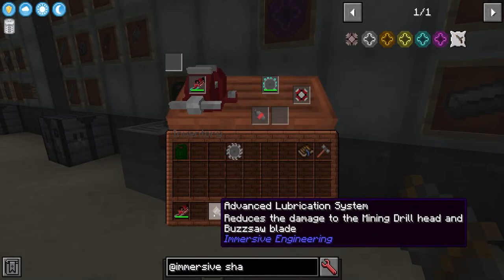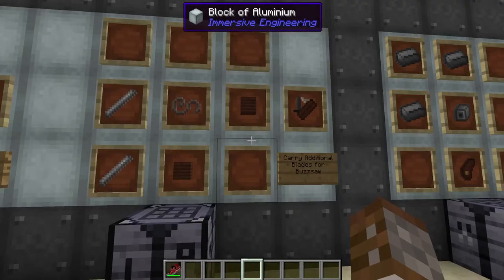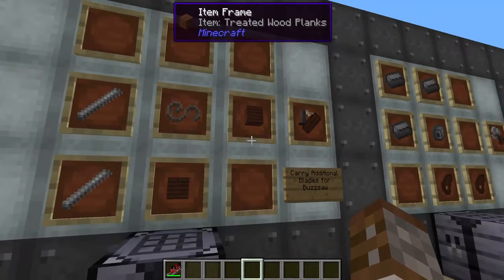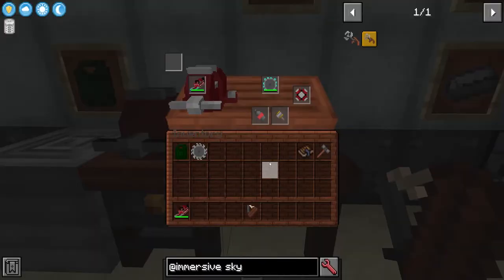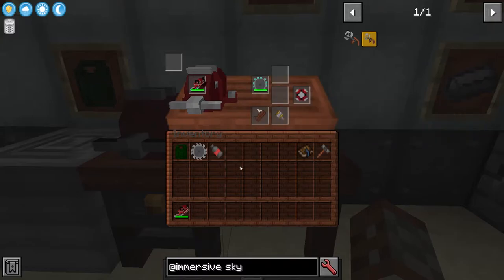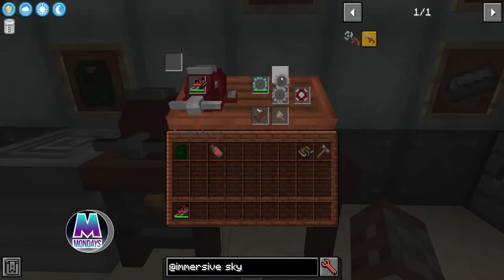Another shared upgrade is the advanced lubrication system — installed in the buzzsaw, your saw blades will take less damage when destroying blocks. The last upgrade is the blade quiver, requiring one industrial hemp fiber, two treated wood planks, and two iron rods. This allows you to carry additional saw blades on your buzzsaw. Since the buzzsaw can only hold two upgrades, I'll take out the fuel tank — reducing it back to 2,000 millibuckets — and put the quiver in. We can now open two more blade slots, and you get a visual representation of the extra blades on the side of the saw.